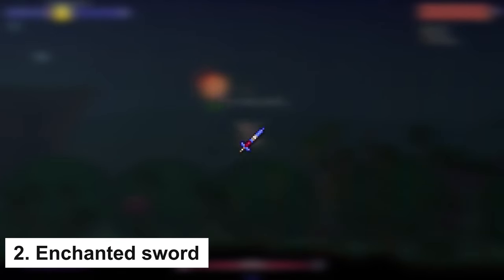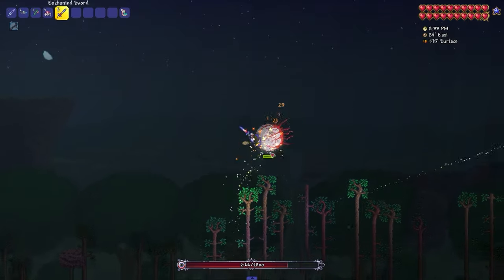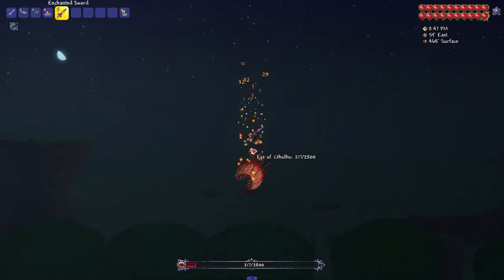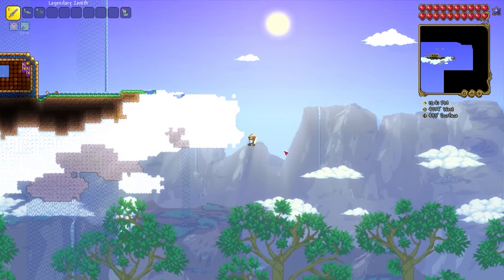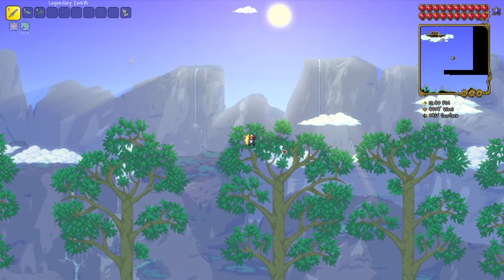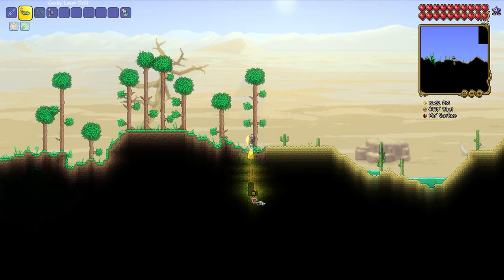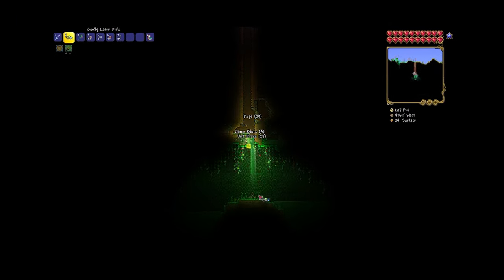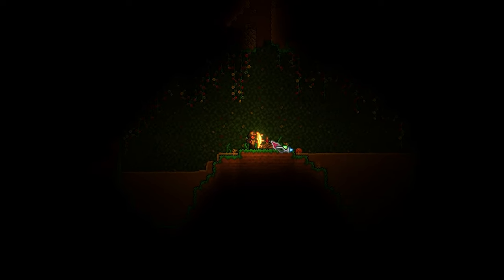The next item is the Enchanted Sword, and we are very lucky — there are as many as three places to get it. This is a nice sword that has a sword-shaped particle and is a good starting weapon. From the flying island we are on, you just need to go down and start digging for one of the two nearby caves.